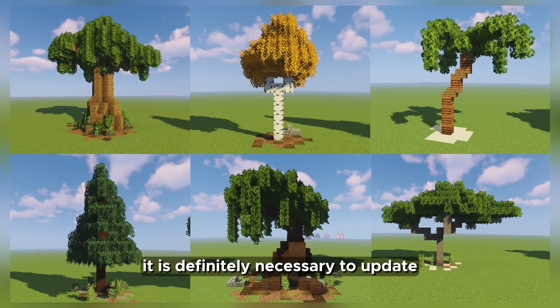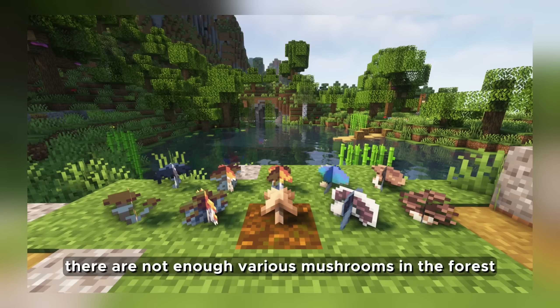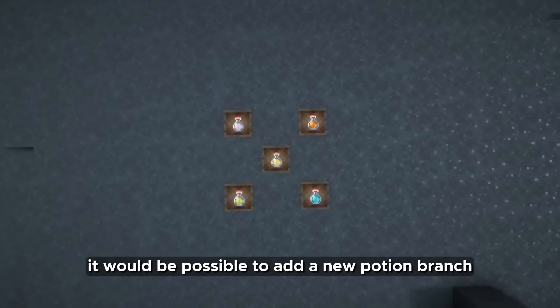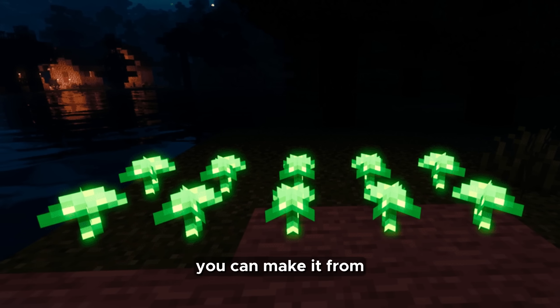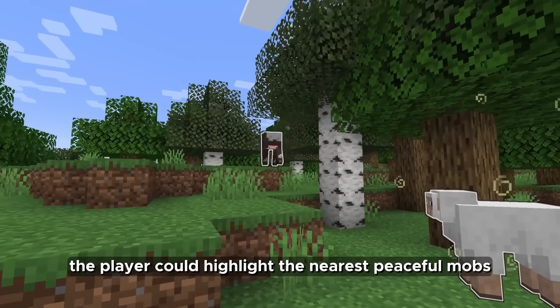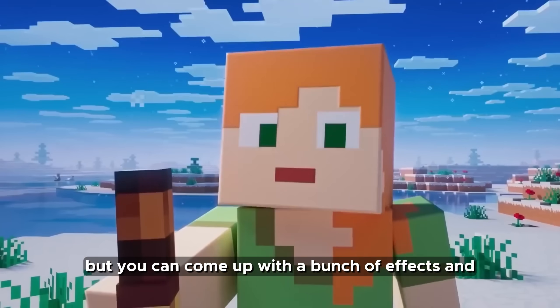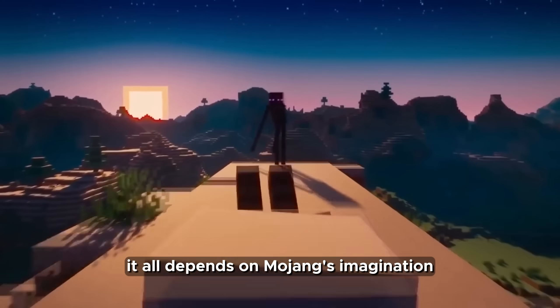It is definitely necessary to update tree variations, as shown in Mojang's concept art. There are not enough various mushrooms in the forest. With their help it would be possible to add a new potion branch. Developers rarely add interesting effects — you could make it so that from some luminous mushroom the player could highlight the nearest peaceful mobs in a region of 30 blocks. You can come up with a bunch of effects, and there are a lot of ideas with this. It all depends on Mojang's imagination.